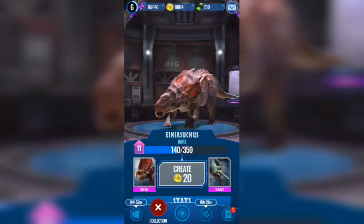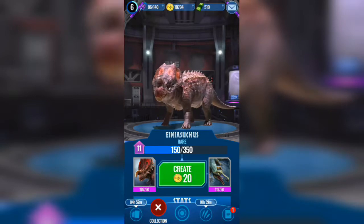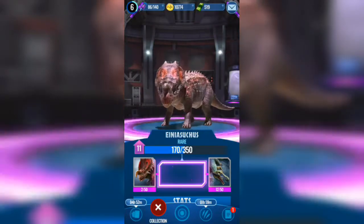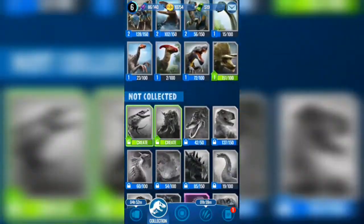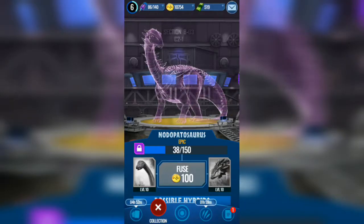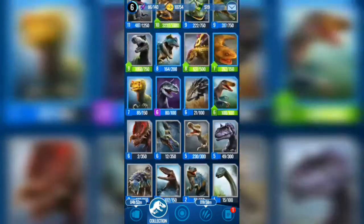The past couple of days I didn't really travel, so I didn't get anything new — except I did encounter an epic hybrid yesterday while walking around. I didn't manage to unlock it per se, but I did manage to encounter it. That would be Nodopatosaurus. It will still take me some time to really unlock it because I don't have a lot of Apatosaurus or Nodosaurus in my area, so I'll be able to eventually but not at the moment.